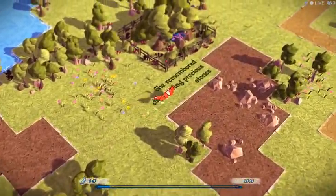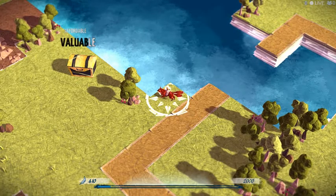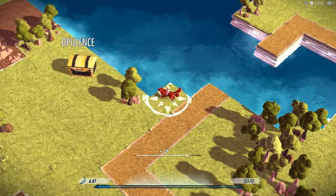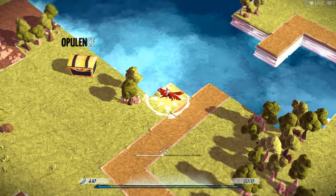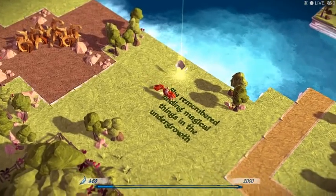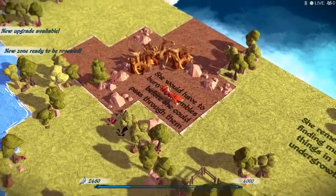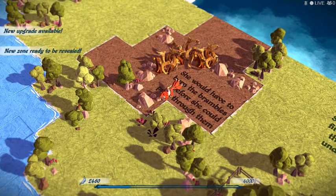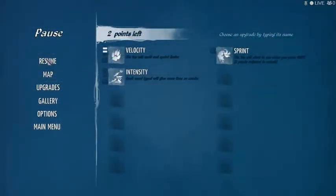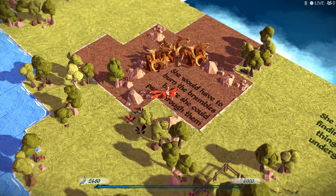Oh, that's much better. You know, in games I always trigger run — well, like 90% of the time. She remembered finding magical things in the underground. She would have to burn the brambles before she could pass through them. I don't know how to do that. I can't read that control. Intensity or sprint. Velocity — we will continue to work on speed, but that does not help me with brambles.